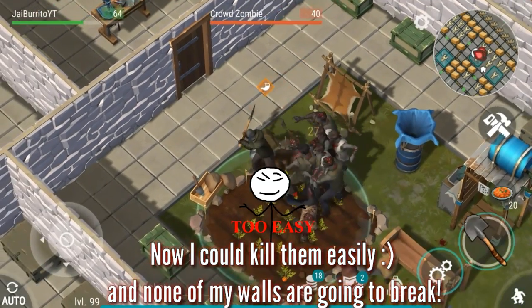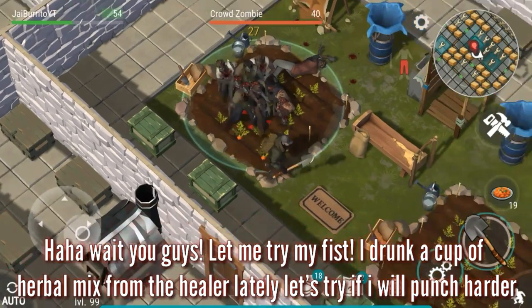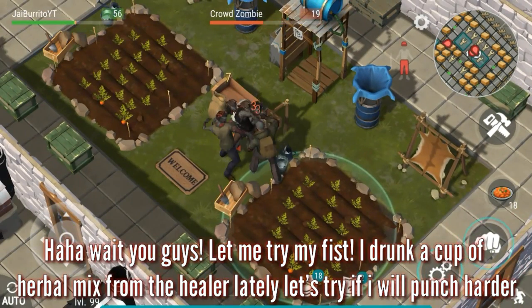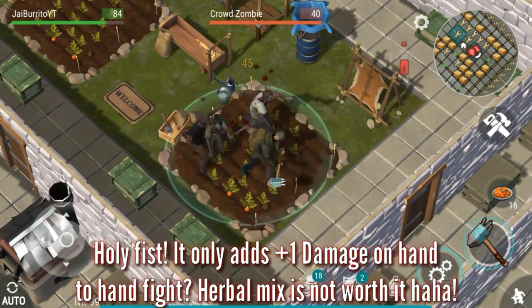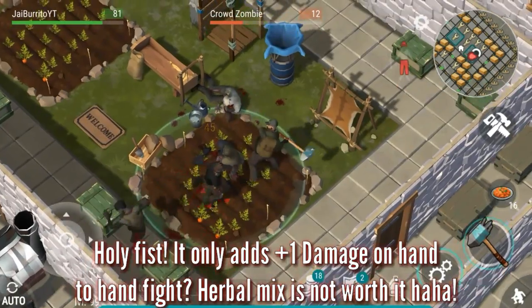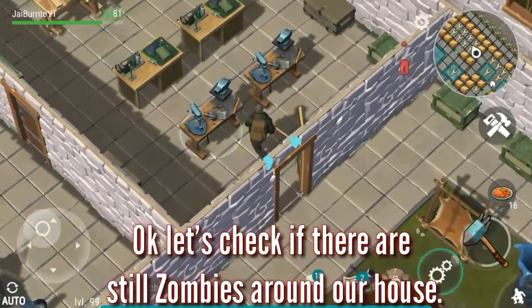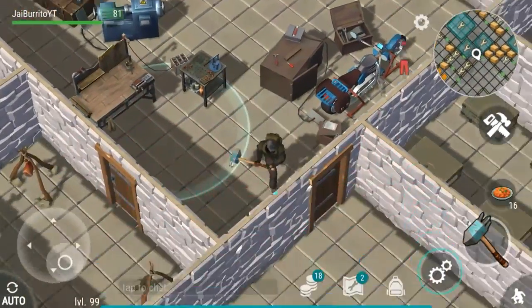I can kill them easily and none of my walls are going to break. Let me try my fist because I drank a cup of herbal mix from the healer lately. But it only adds plus one damage on hand-to-hand fights, so it's not worth it. The herbal mix isn't worth it.